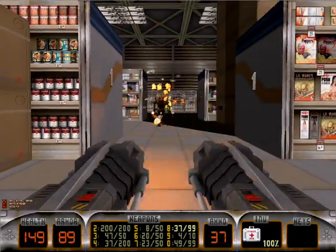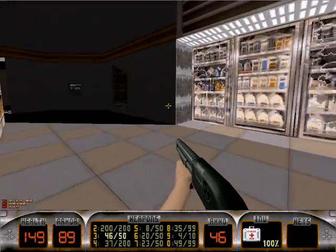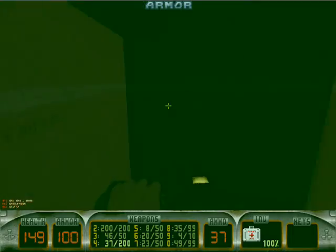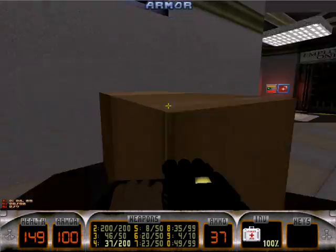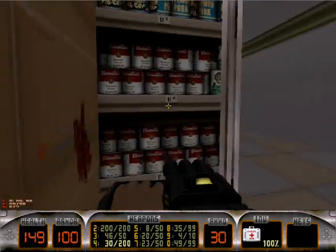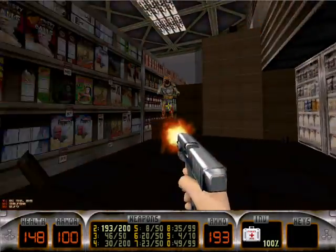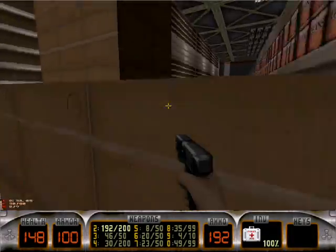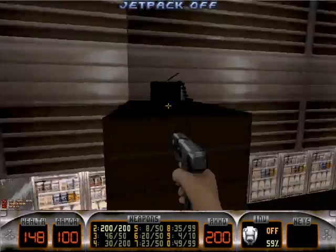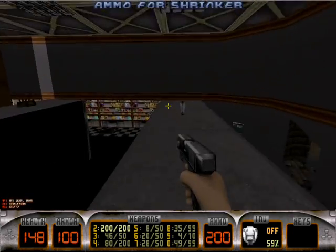Make sure you have your Devastator handy here, because you get two of those nice protector drones. Secret number two is right in here. You can kind of look around here. It's a shopping center — actually, I think it's more of a grocery store. If you have the jetpack, you can just make this easy and jump from aisle to aisle.